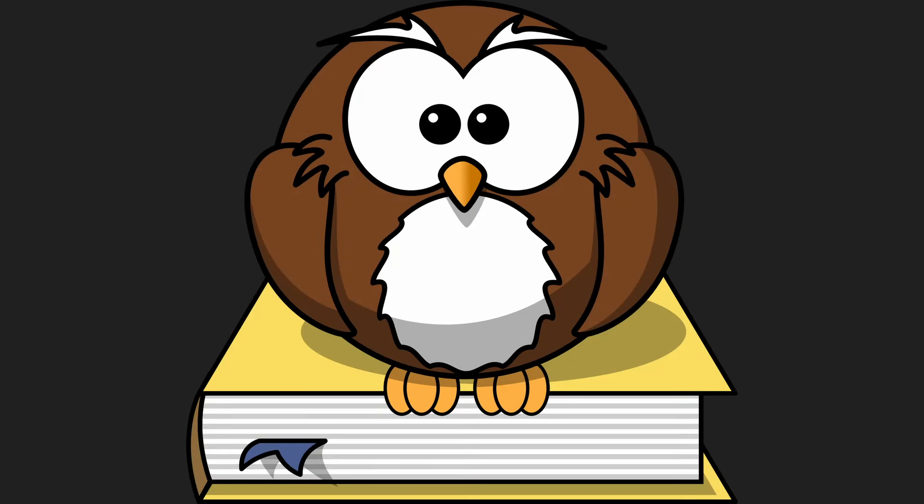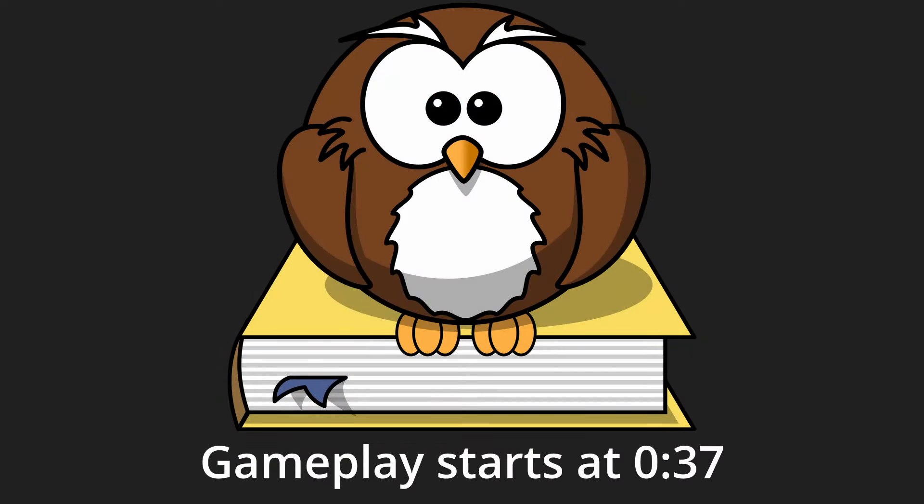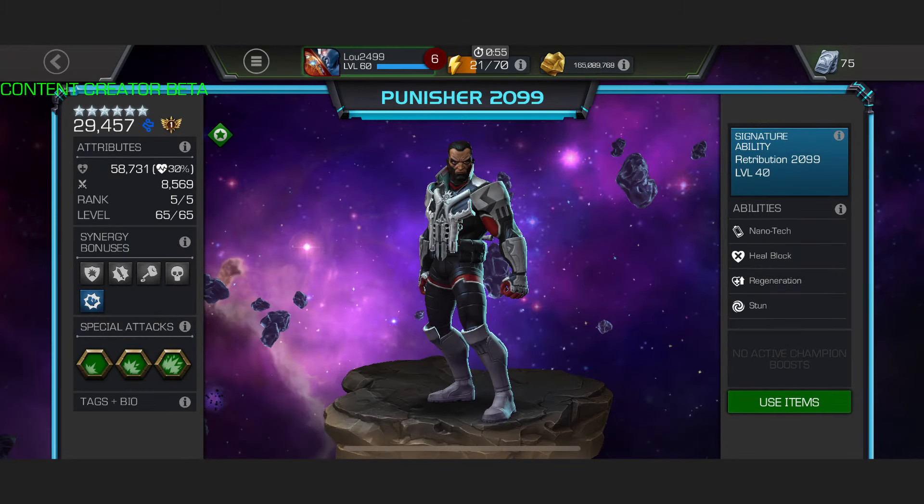Greetings and welcome back to the MCOC Encyclopedia. Today we have the final episode of the new 7 stars showcase with Punisher 2099. 6 star rank 5 ascended is roughly the same as 7 star rank 2 — it's a little bit weaker, but that is what we'll be looking at today. My Punisher is awakened and he does like to be awakened; it lets him start the fight with extra battery, which is quite important. SIG 1 is absolutely fine, anything after that is just a nice to have and really not very important.